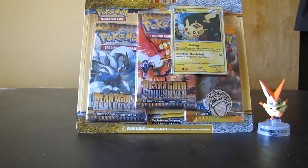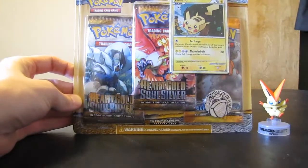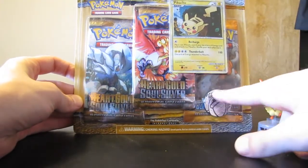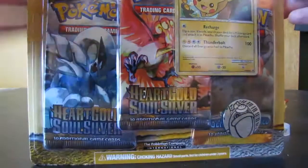Hey guys, this is Pro Stock Pokemon again with another blister pack opening of HeartGold, SoulSilver — two of those packs — and then there is a Legends Awakened in there as well. It's pretty cool. There is a Pikachu promo holographic and then a little game token for the card game, but I'll go ahead and get this open for you.